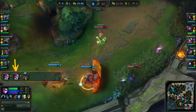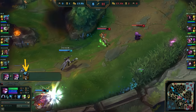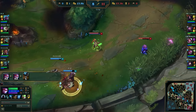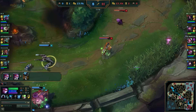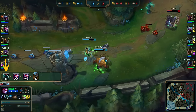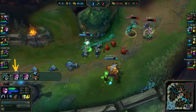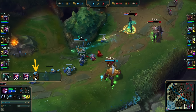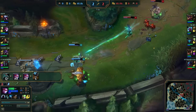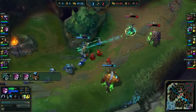Next we have the Auto-Attack, Auto-Attack, E combo, where the E procs the Silver Bolts. It's a quick trading combo which also prevents the enemy from trading back. It's also very efficient against Kalista, for example, who would like to proc her rend damage on you. Then we have the Q, Auto-Attack, Auto-Attack, E combo, which is mostly used for gap closing and then getting in the auto-attacks and E to prevent the enemy from trading back. In this example it was used to dodge an incoming skillshot and then do the combo — not the perfect example, but I hope you get the idea.